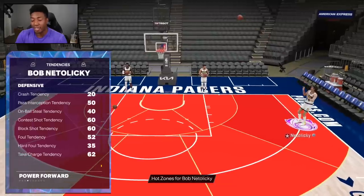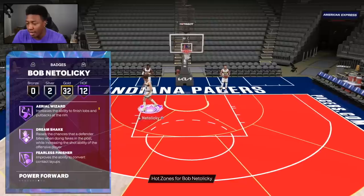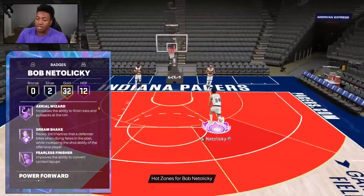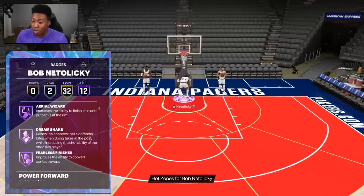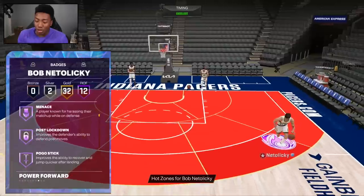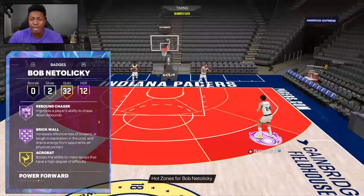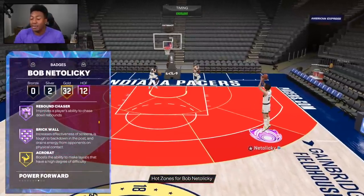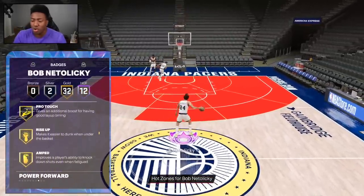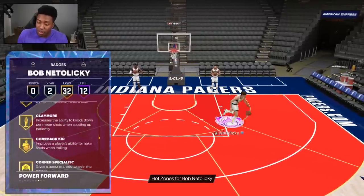I thought the tendencies were going to be glitchy but it looks like 2K actually backpedaled a little bit. When you get to the badges though, this card just gets crazier: 12 Hall of Famers, 32 Gold, and 2 Silver. Hall of Fame Aerial Wizard — so he can catch alley-oops. Dream Shake, Fearless Finisher, Anchor, Chase Down Artist, Menace, Post Lockdown, Pogo Stick, Workhorse, Box Out Beast, Rebound Chaser, and Brick Wall — nine defensive badges, which is nuts.